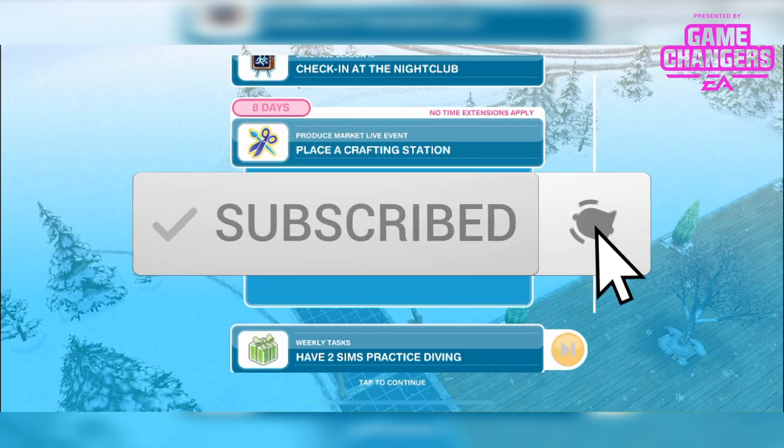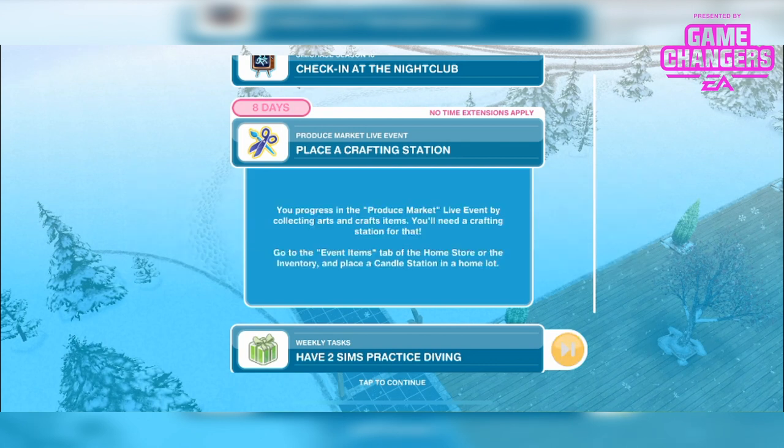This particular event you can do is called the Produce Market Live event. It's a 10 day event running between June 25th and July 8th. It runs as any usual live event where you collect arts and crafts items. I'm gonna play through it really quickly here — you guys know how live events work by now — and show you the grand prize which is the grocery store.